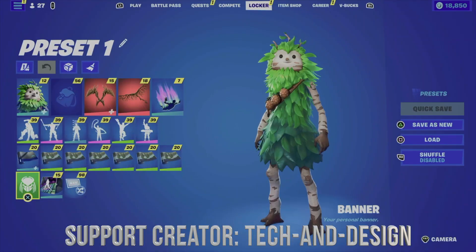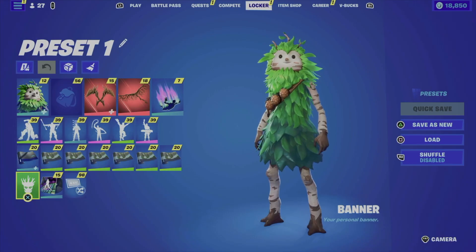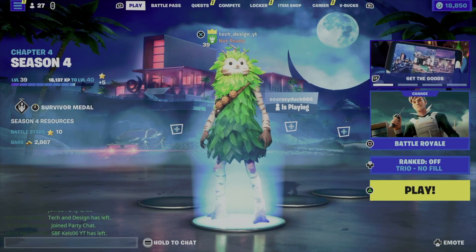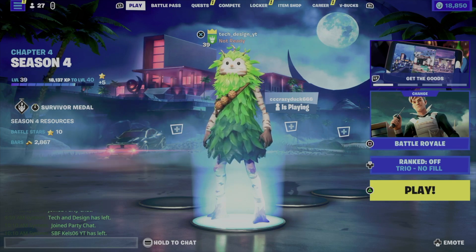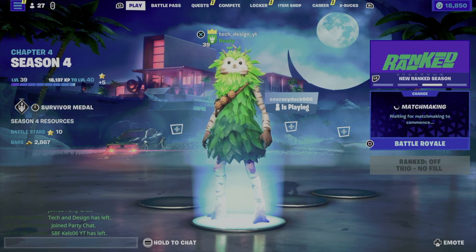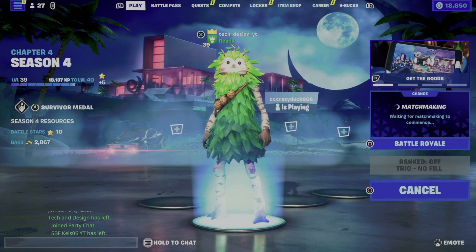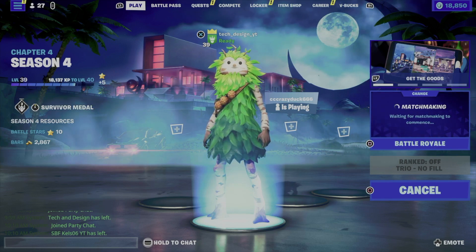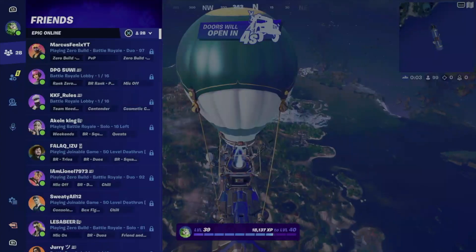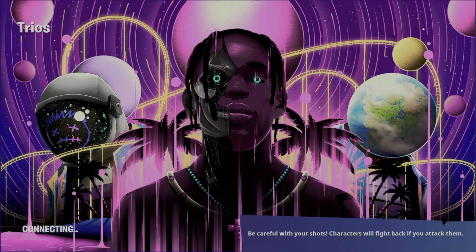Go to your locker and into your banner — change it to something, go back, then change it again to something else and go back. That should refresh Fortnite so you can see everything. If it doesn't work — which happens a lot — go into a game and get out without fully loading in, or close Fortnite and open it up again.